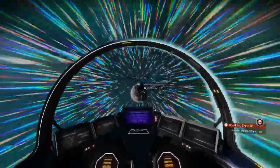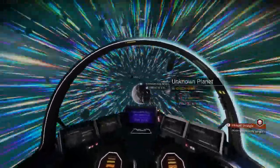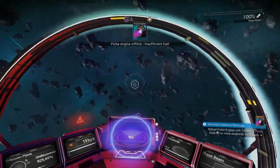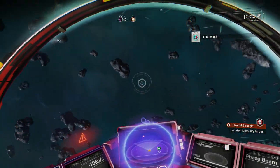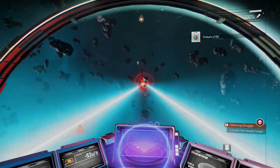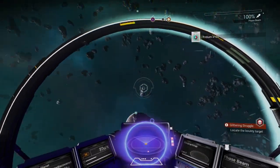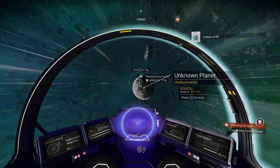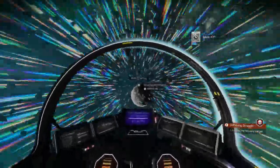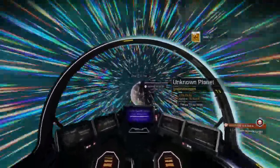If anybody has any tips on the signal booster let me know, because it's kind of confusing. You could also just fly over the planet and look for facilities if you wanted to, but that can be a little taxing if you don't see them for a long time. I'm hoping to get another recipe — I think I'm missing the frost crystal recipe, it's like the only thing. But it might not be in the game anymore; when I look at my log it looks like I have everything.